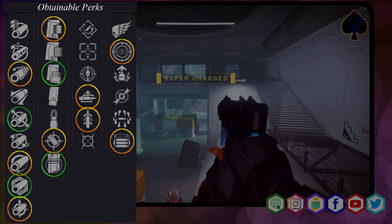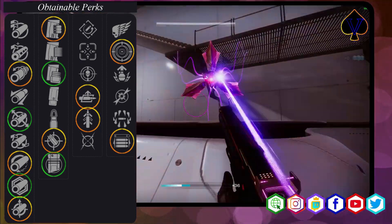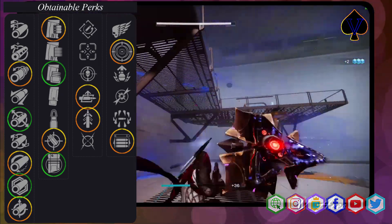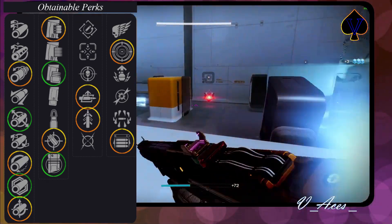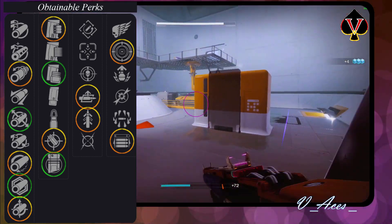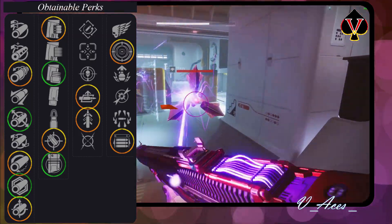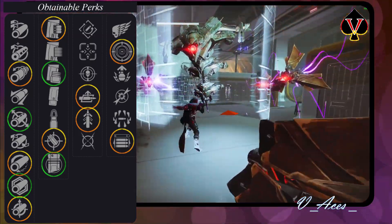On the second row the top perk for PvE is Assault Mag, which will greatly increase stability and buff the RPM, which basically means more DPS. The top perk for PvP is Accurized Rounds, which will increase range by 10. Solid alternatives are Light Mag, which increases reload speed and range, and Tactical Mag, which increases reload speed, stability, and magazine size.